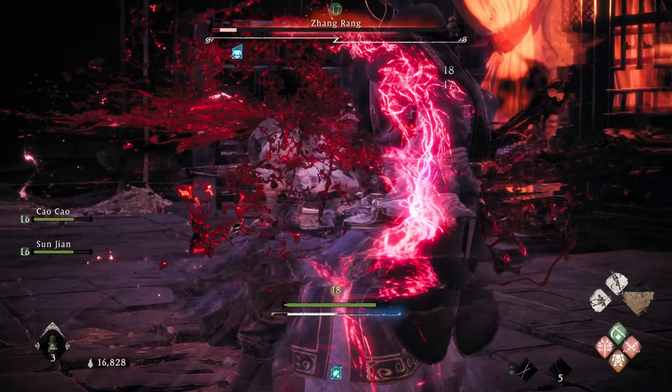For this boss fight, and for the sake of your sanity, we're going to do something we normally don't do in my videos — we're going to call on reinforcements. I recommend using an ally that you have a high oath level with. In this case, I went with Sunjian.